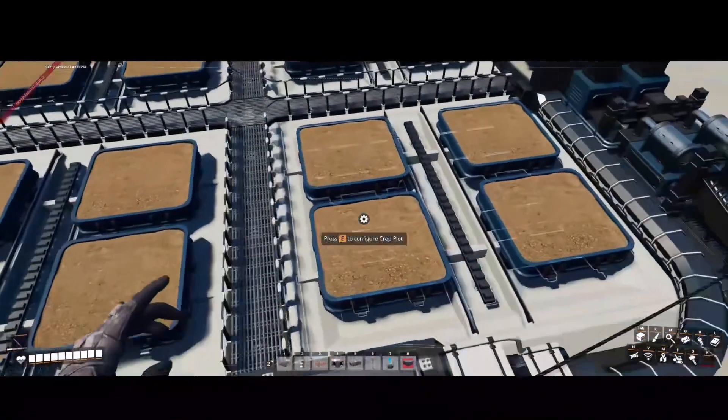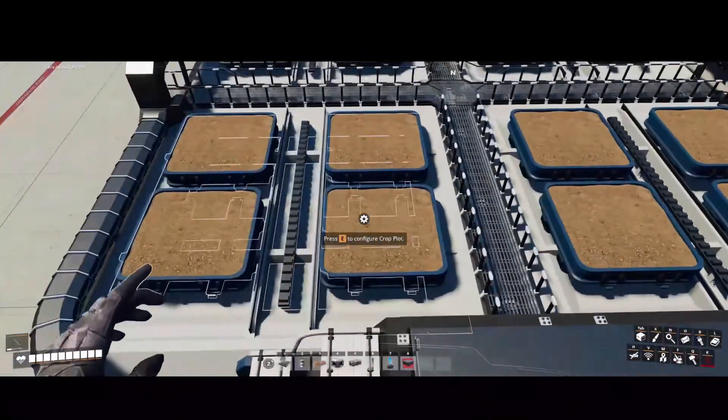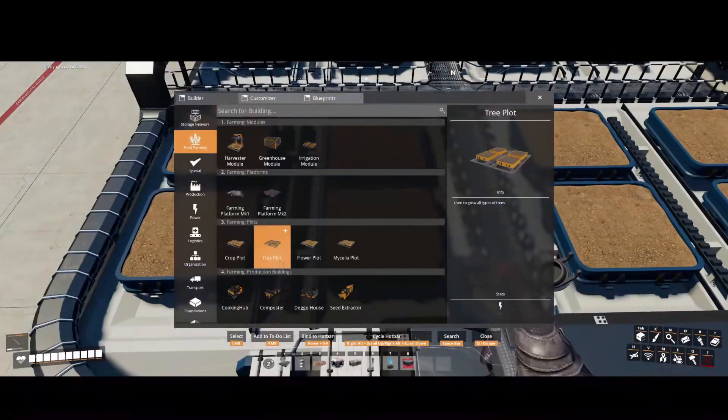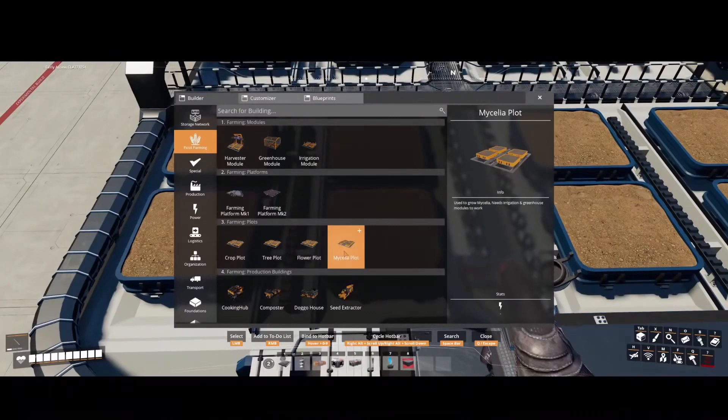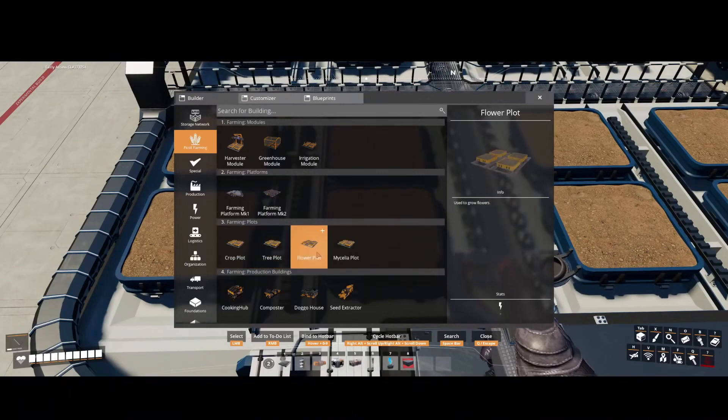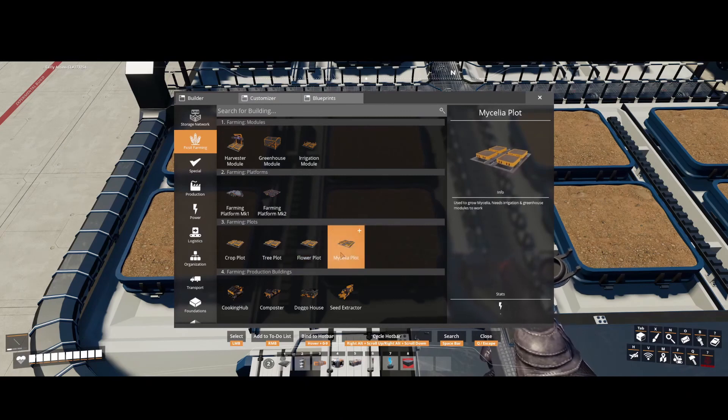These are normal crop plots. There are also tree plots, flower plots, and mycelia plots. Each one has different features. Flower plots only grow flowers, the mycelia plots only grow mycelia, and the tree plots only grow apples and bananas. Everything else is grown in the crop plot.